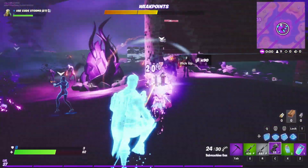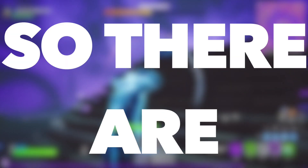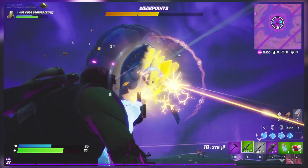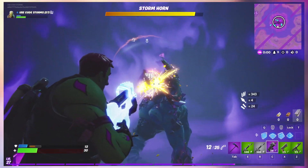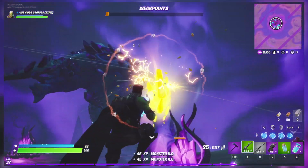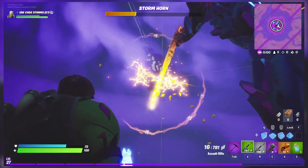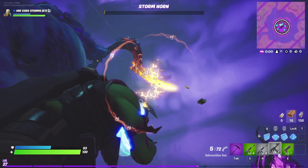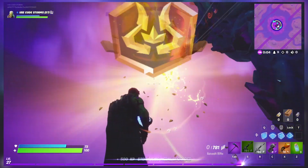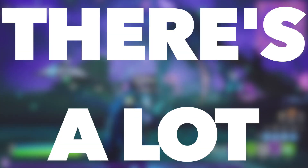Now on how to defeat the boss — there are three stages. The first two are its horns. For these stages, you must destroy the weak points located around his body. When you do, you'll be given an opportunity to deal some damage to his horns before the weak points regenerate. Once his weak points do regenerate, you'll need to destroy all three of them again in order to get another chance to shoot at his horn. After about three or four phases of destroying weak points, you should be able to destroy the first horn. From here, you must do the whole process all over again to destroy his second horn. Once you have finally done that, you'll need to finish him off by shooting at his body.